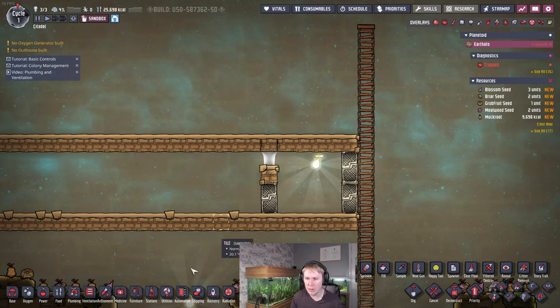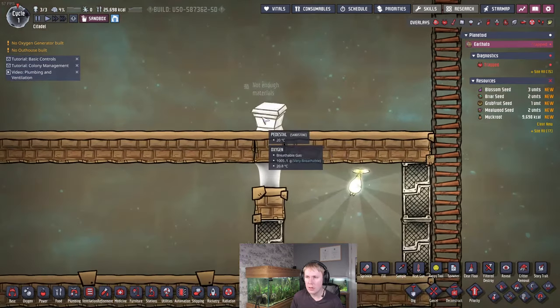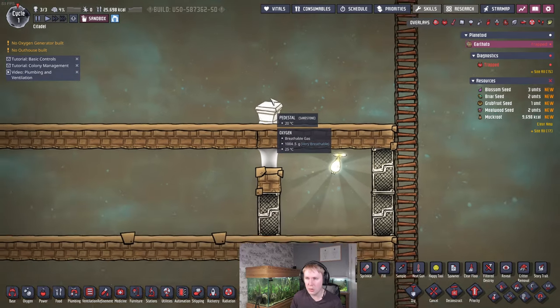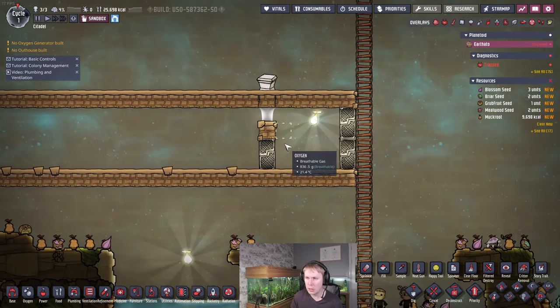You can also, instead of using a bottle emptier, use the pedestal trick where you put a pedestal down here, then just deliver a one-kilogram bottle of the liquid of your choice. Make this a mesh tile, deconstruct the pedestal, and get a duplicant to empty the liquid bottle over here. It doesn't really matter how you get the liquid there — you just need the liquid.